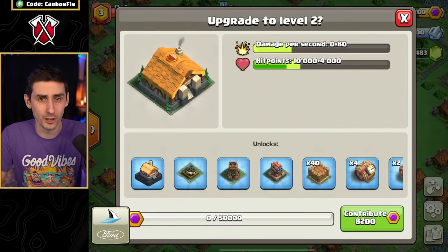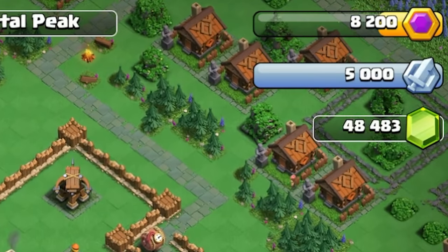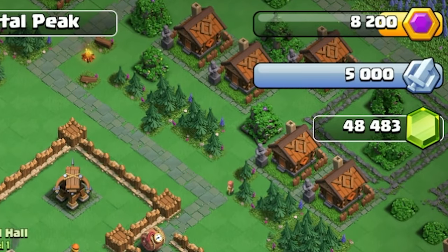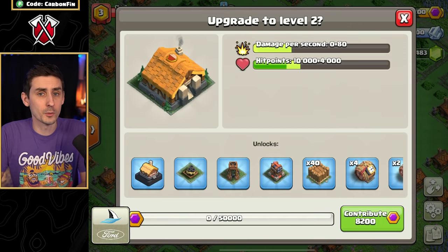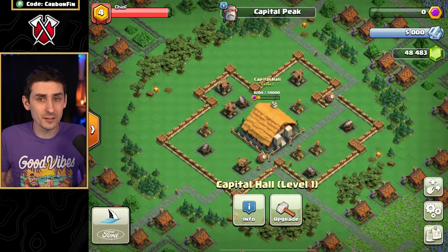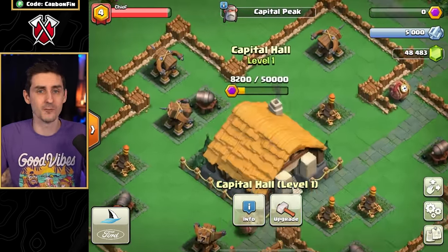Upgrading the Capital Hall requires 50,000 Capital Gold. Since I only have 8,200 Capital Gold, it will show that amount as my contribution since I don't have enough to complete the upgrade. The Capital Hall will remain like this until clan members help contribute or I contribute the rest to finish it off.